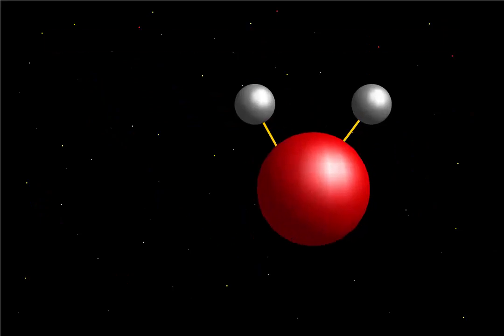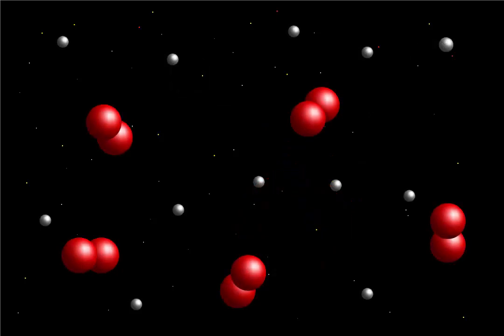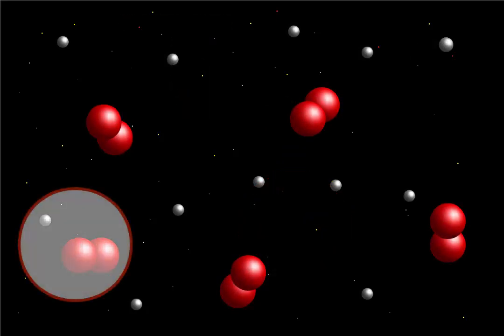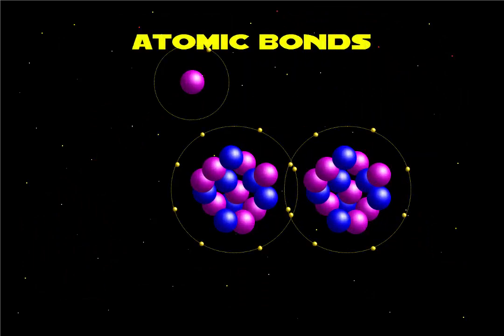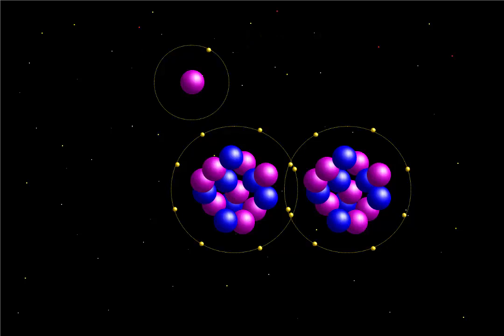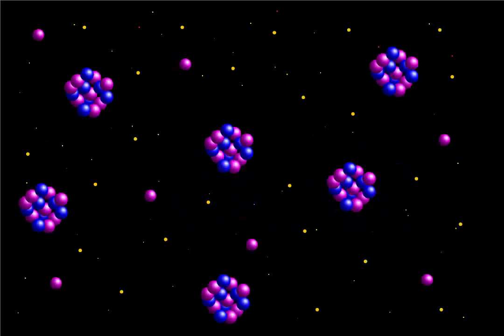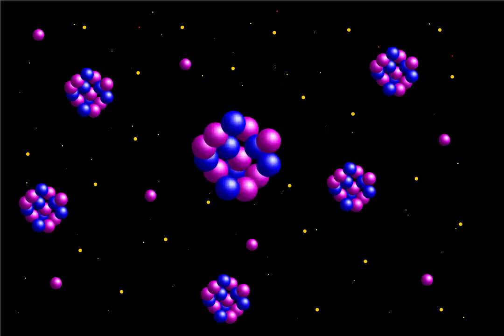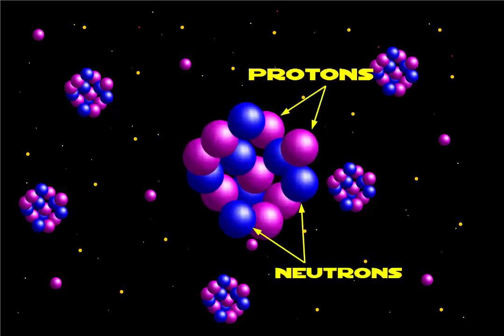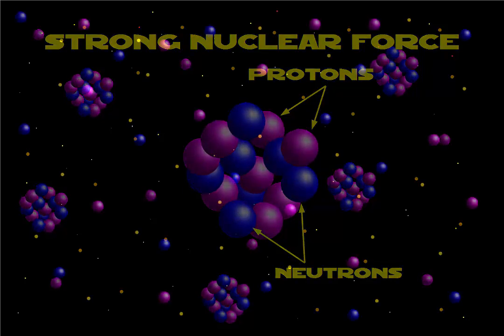Continuing on down are the molecular bonds. In breaking these, we would go from having steam to having a mixture of hydrogen gas and oxygen. On the atomic scale, there are two different types of bonds we could talk about. First, electrons are bound to the nucleus by means of the electromagnetic force — stripping away the electrons would result in free electrons and ionized nuclei. Secondly, with the exception of hydrogen, atoms are made of both protons and neutrons that are held together by what is called the strong nuclear force.